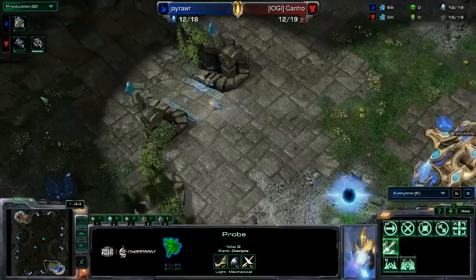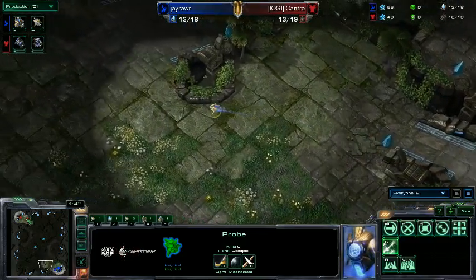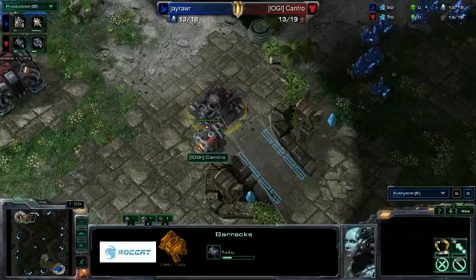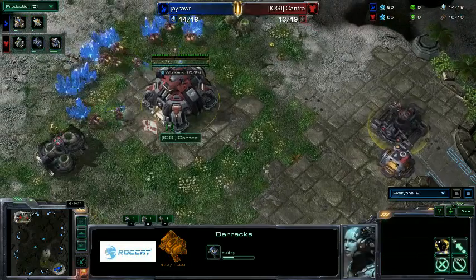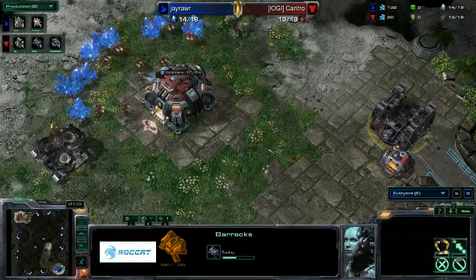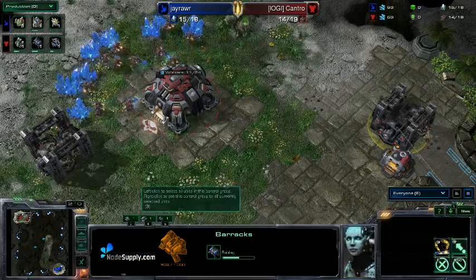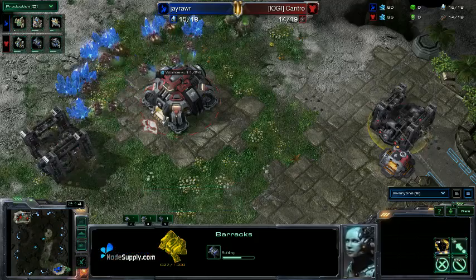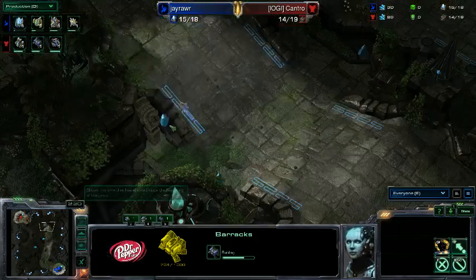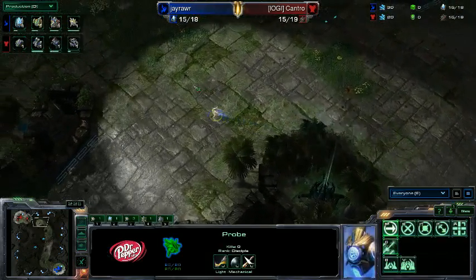But still, J-Rar feeling confident on this map, choosing it. Getting a gateway. Let's see if it works for him. If we look at Kantro again, he is going to open up once again with that gas — the 1-1-1 build, just so strong for Terran right now. It gives them access to all those tech paths. Still able to do pressure: Reaper into Hellion into Banshee, into Marine Tank — anything is possible.